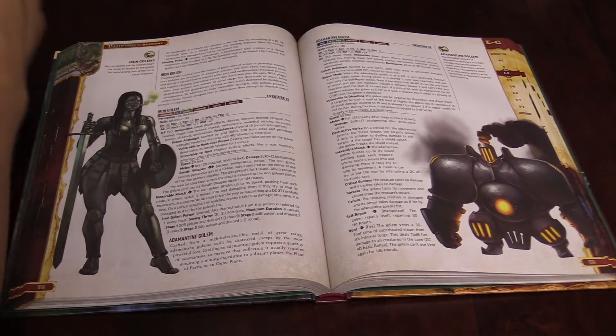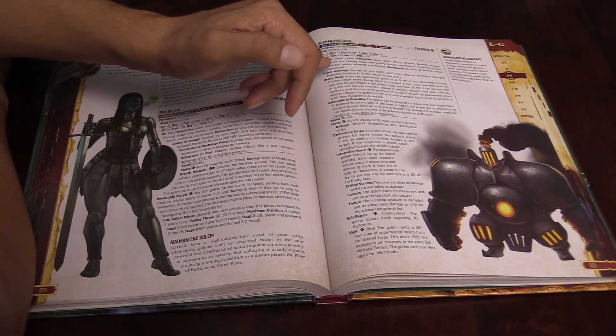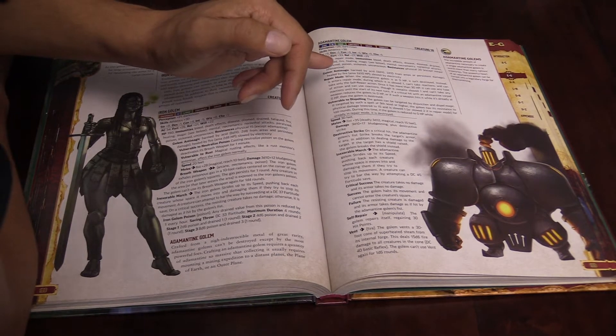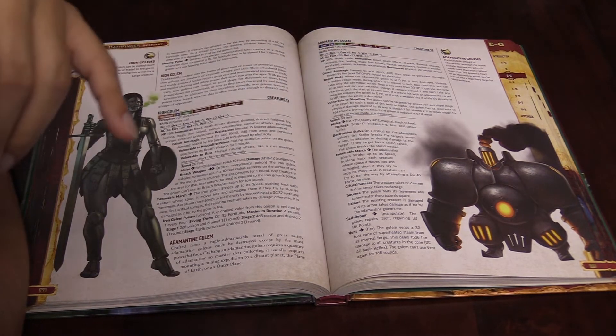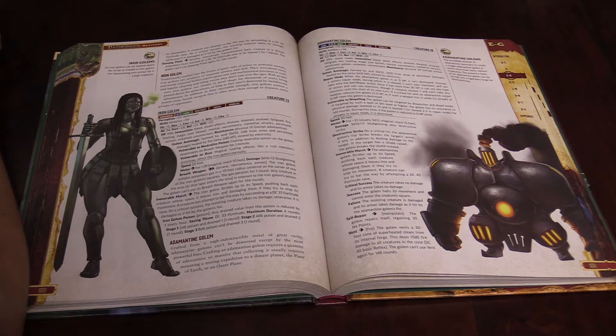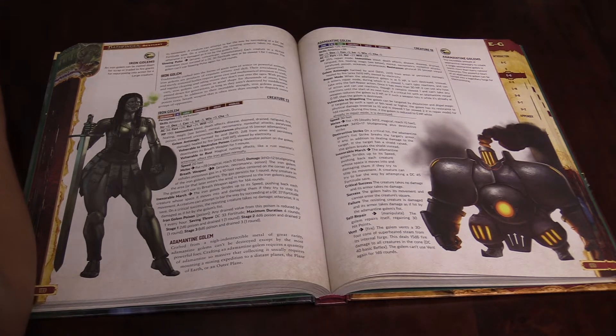It has Immunities to Bleed, Death Effects, Disease, Doom, Drained, Fatigued, Fire, Healing, Magic, Mental, Necromancy, Non-Lethal Attacks, Paralyzed, Poison, Sickened, and Unconscious. It's resistant 20 to physical damage, except for Vorpal Adamantine weapons. It has Golem Anti-Magic — it is harmed by Acid, takes 9d10 or 2d10 from areas of persistent damage, is healed by fire, takes 2d10 from certain effects, and is slowed by electricity.